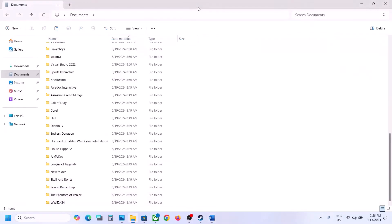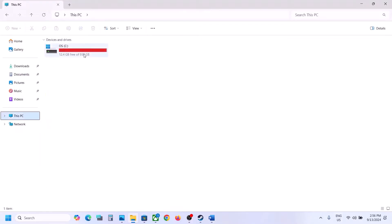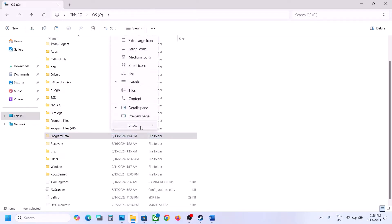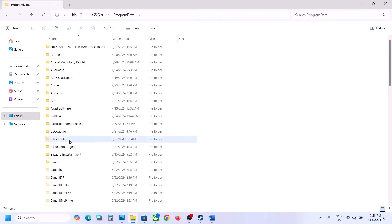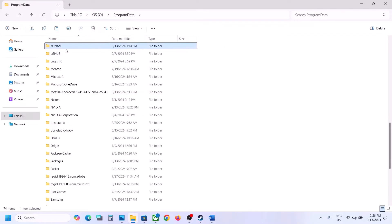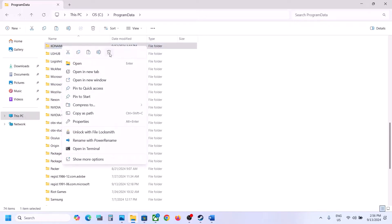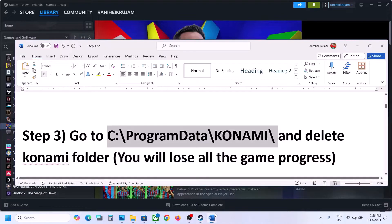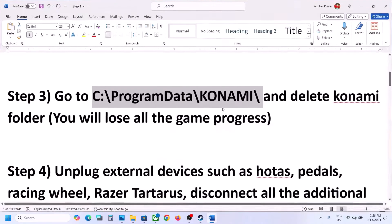The next step is to go to a second location and delete the Konami folder there — you will lose all game progress again. Open This PC, go to C Drive, then open the ProgramData folder. If you don't see ProgramData, click View, select Show, and put a check on Hidden Items. Open the folder, find the Konami folder, right-click and delete it, then launch the game and check.